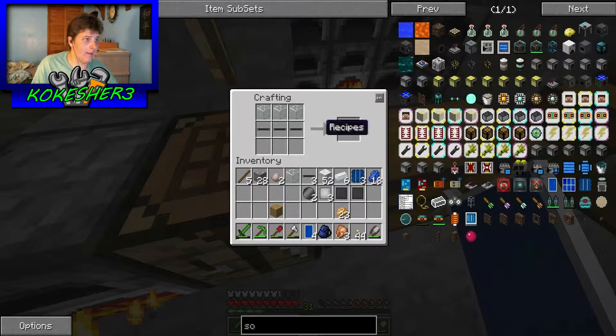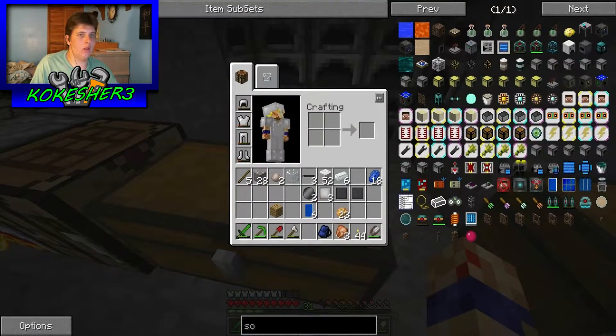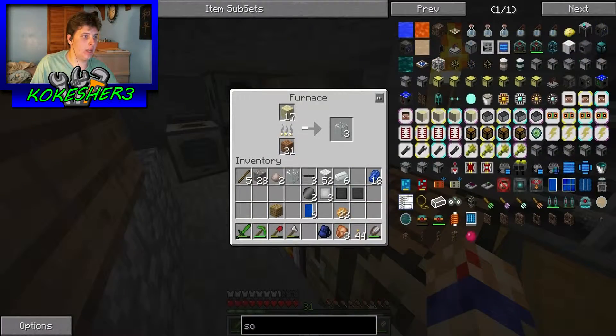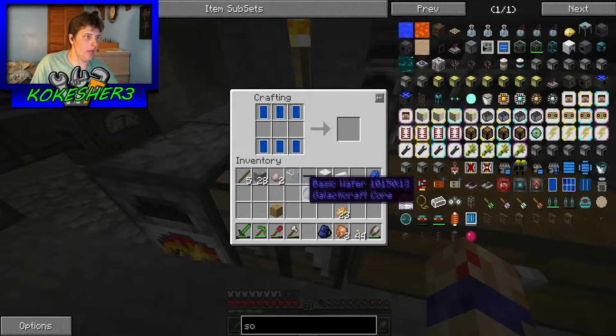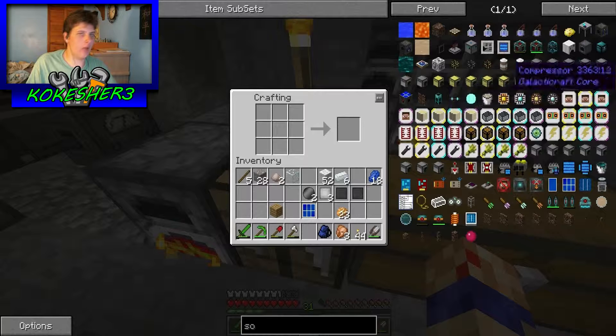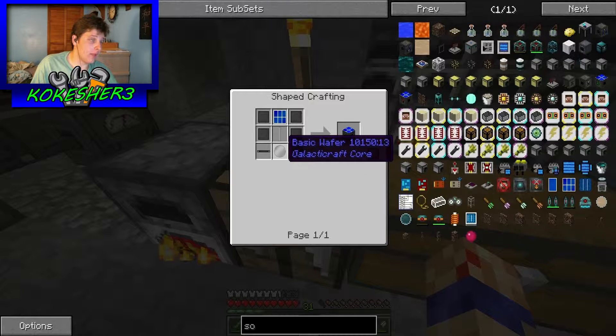I did that in the wrong order. Alright, so I get six of those, which will make one solar panel, which I have to attach to that, which gives me the three wires. Alright, we are so close people - full solar panel! Which I found out will not work on its own - I tried to use it on its own to power the quarry and it doesn't work.